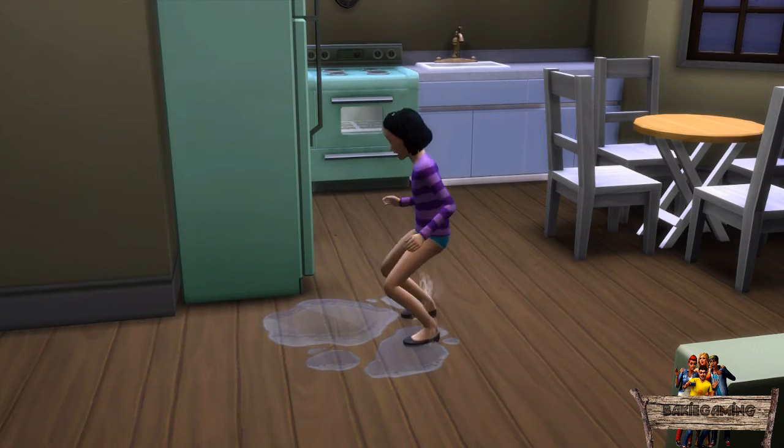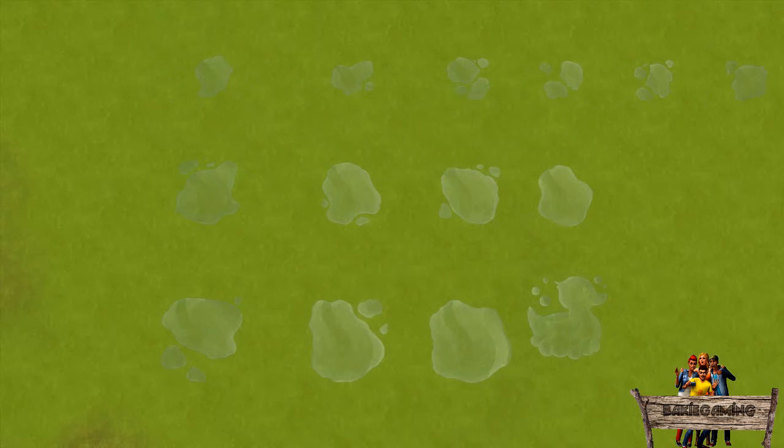Now there are two things I did with these puddles. First of all, there are 4 kinds of puddles. There are small, medium, and large puddles that all come in multiple different shapes, which can appear in situations as described before. Also, there's one black puddle that will appear in some of those situations too.